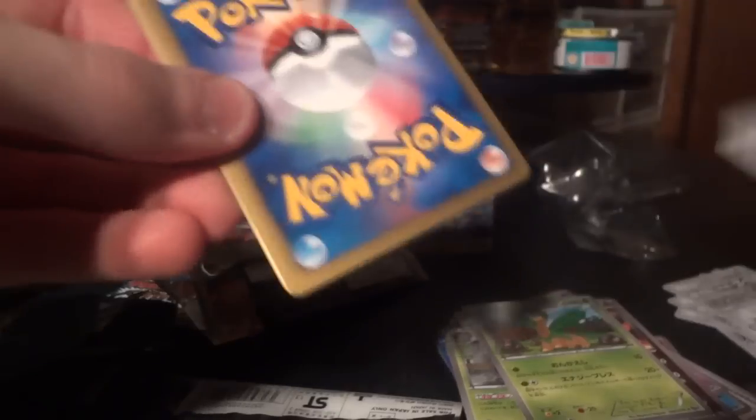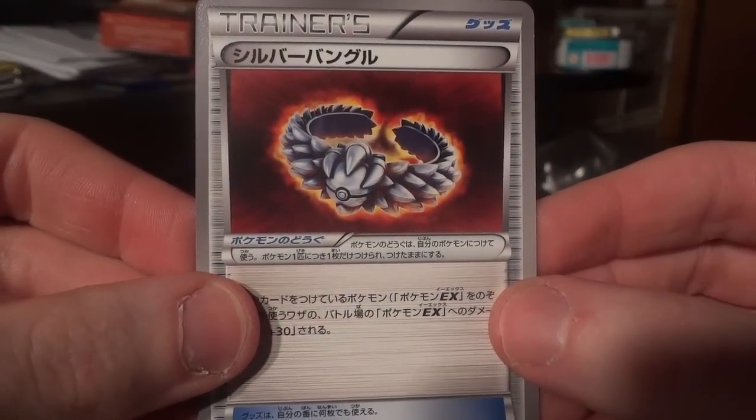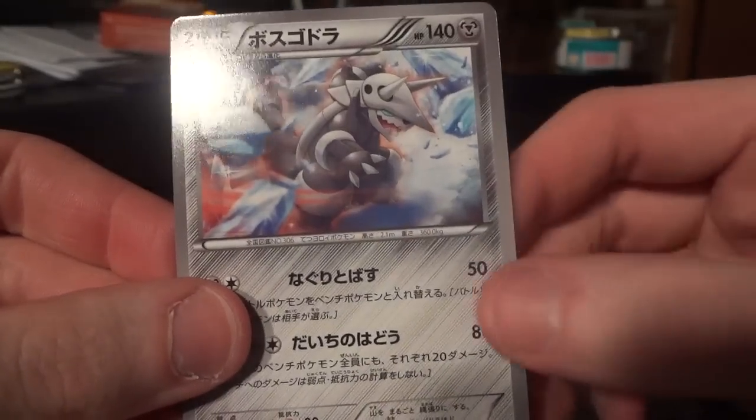Hey, that opened kind of nice — I just decided to switch like that. Silver Bangle, that's what it's called. Electric, Machoke, Chatot, and Aggron.